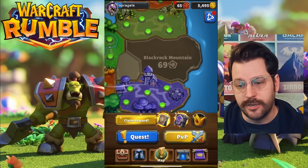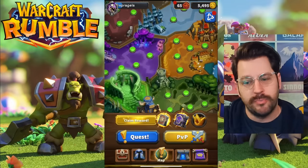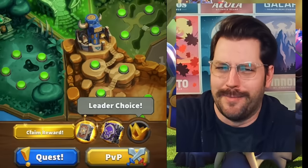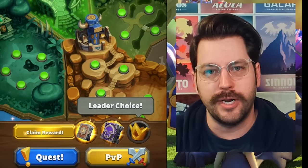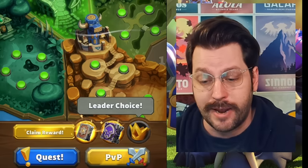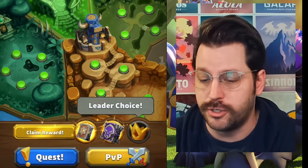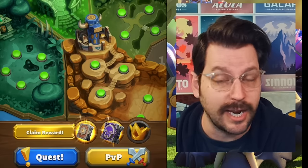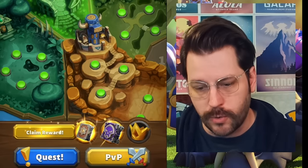The number two biggest mistake you can make is not doing Arclight Surges, not continuing to push through the PVE campaign, and not claiming your rewards every single day. You are going to have lots of ways to upgrade your units. A game like this wants you playing every single day and there are things to come back for every day. You have three rewards you can get just by playing matches. You can do quests, PVE, PVP and unlock tomes. Sometimes, like today, I have a leader choice, which is really cool.